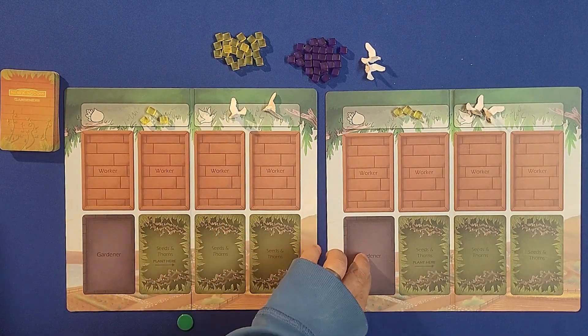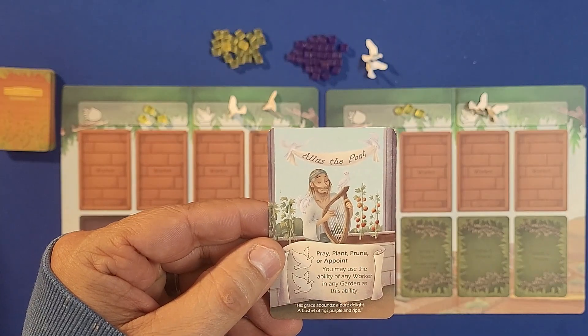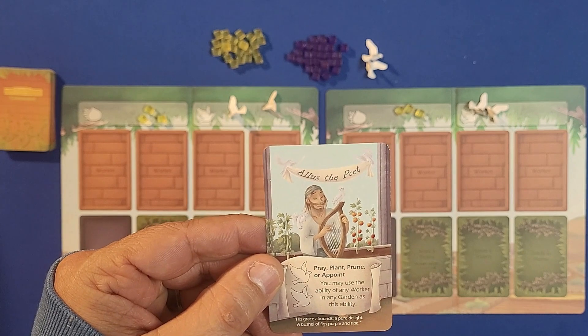Doves are used to activate the different workers and the main gardener so you can use their abilities. Here you'll have your gardener, you'll be planting your plants and trees over here, and this is where you have all your different workers. Here's one of the gardener cards — each of them have the ability to do four actions: pray, plant, prune, or appoint.